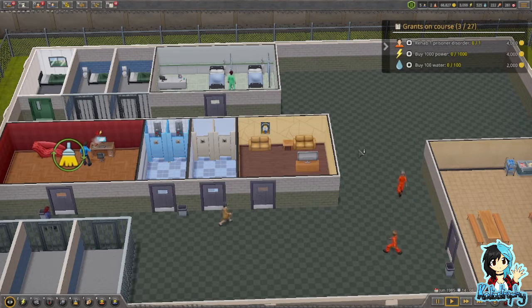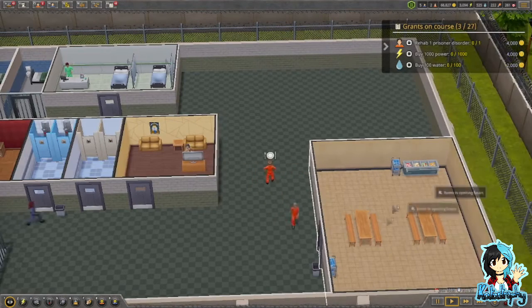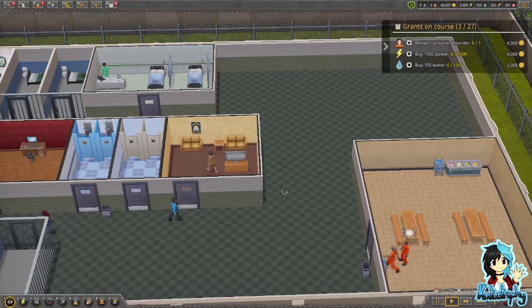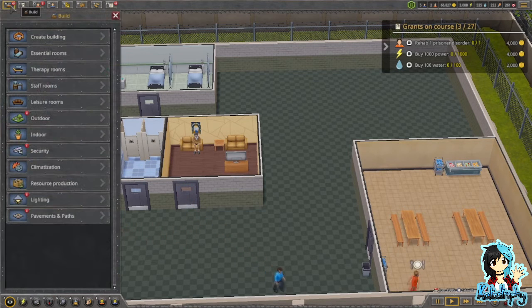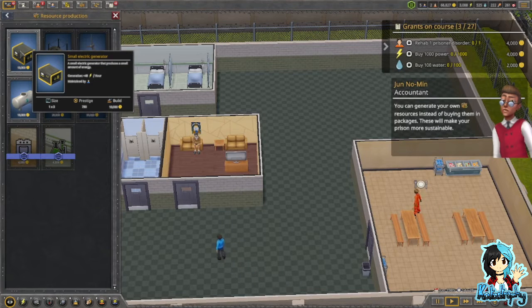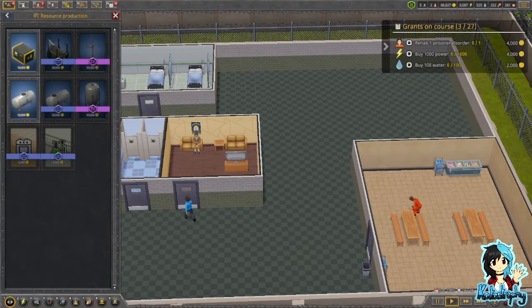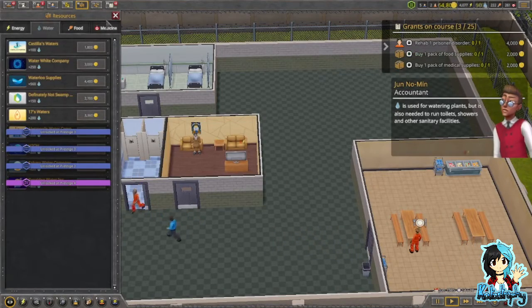Buy a thousand power and a hundred water. If you're hungry, go to the dining room. Stop complaining, go eat — why are you leaving? You're hungry, go eat. I don't understand you people. How does one buy — oh, is it resources? A thousand power — and a hundred water. Okay.